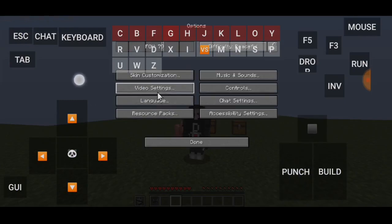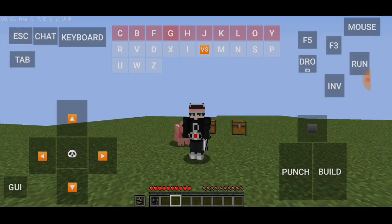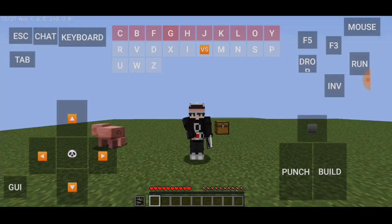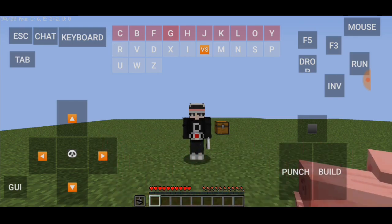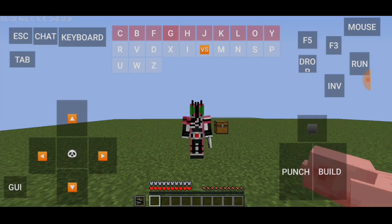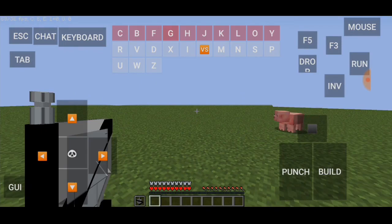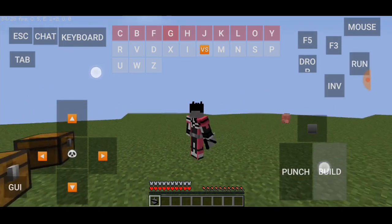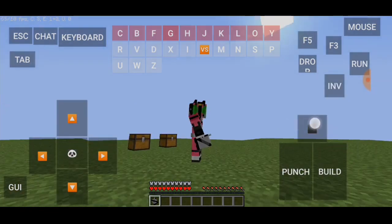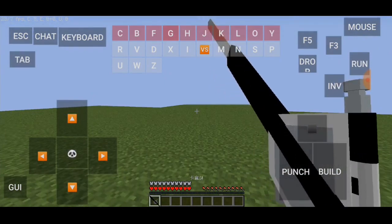Sekarang aku bakal coba tambahkan animasinya biar dia bisa berubah, kita on-kan. Semoga nggak ngelak ya. Kita pasang, 1-2-3 — wow! Sama saja tapi ada animasi juga ya. Sekarang kita ambil senjata kita, dan sekarang senjata kita berubah.